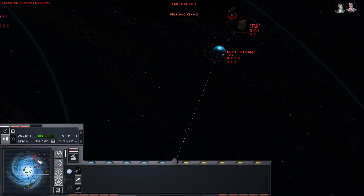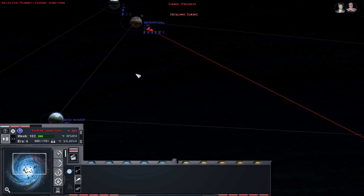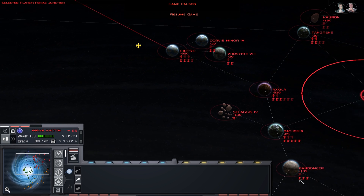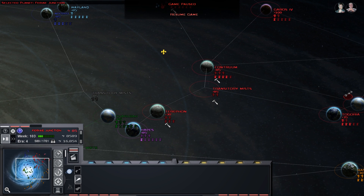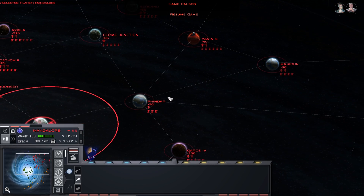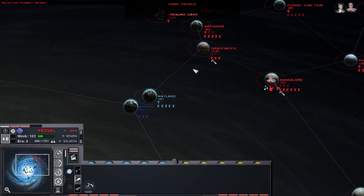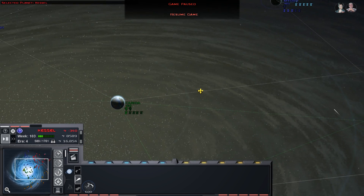Hello there and welcome back to Corey Loses, where today we are once again continuing with our Thrawn's Revenge Imperial Civil War 2.3 preview playthrough as the Greater Mелдrood. In the last episode we took Mon Calamari and Hast. We also sent a few fleets into PA territory but we're retreating them back - we're going to go for Weyland and Mercure instead so we don't get attacked anymore.